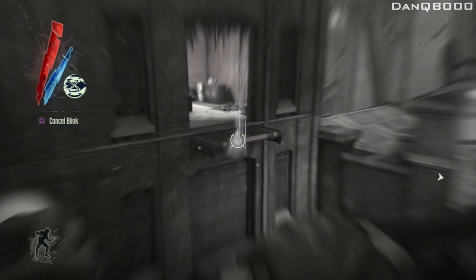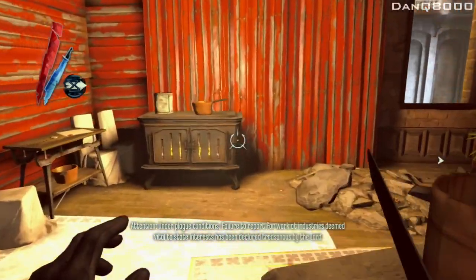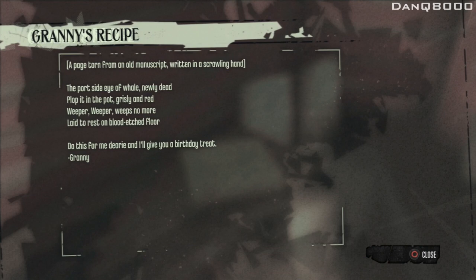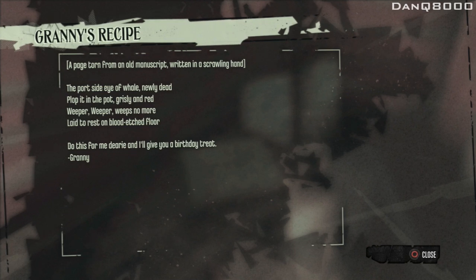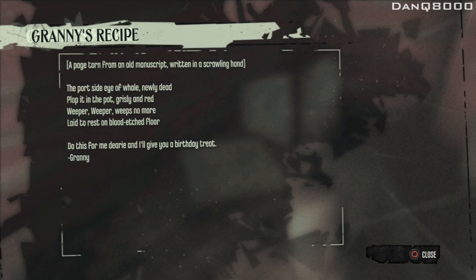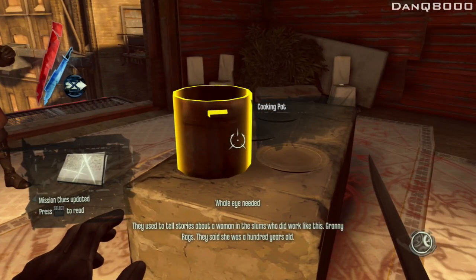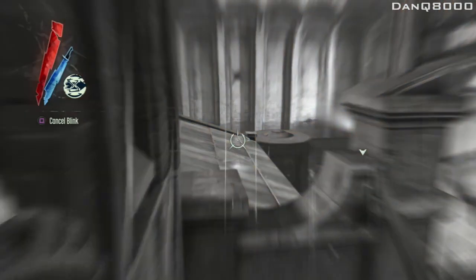Attention: under plague conditions, failure to report for work at industries deemed vital to state interests has been declared treasonous by the Lord Regent. Granny's recipe — a page torn from the mold manuscript, written in a scrawling hand: 'The port side eye of whale, newly dead, plop it in the pot, grizzly and red. Weeper, weeper, weeps no more, late to rest on blood-etched floor.' Fuck you, Granny. You remember Granny? They used to tell stories about a woman in the slums who did work like this — Granny Rags. They said she was a hundred years old. I need a whale eye apparently — that's not really a priority of mine.